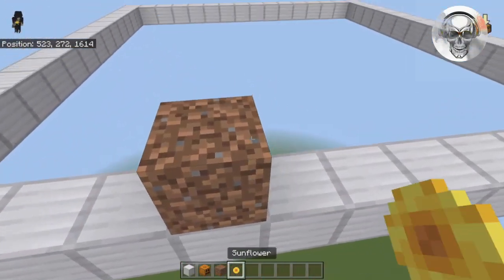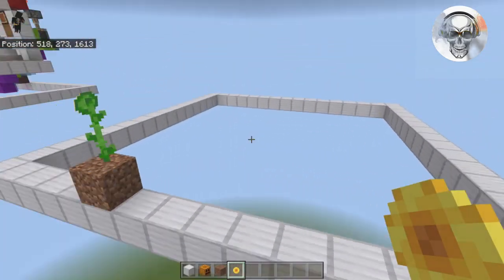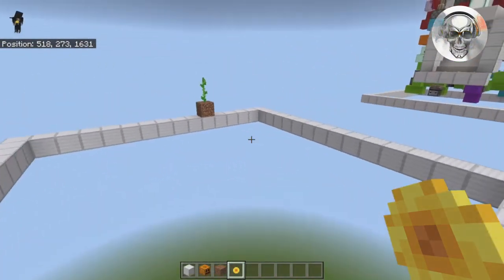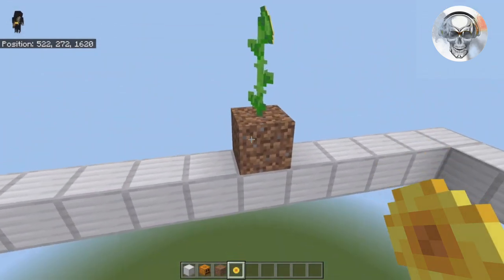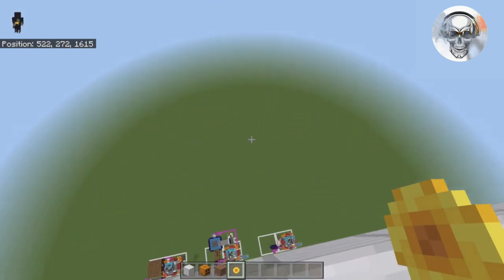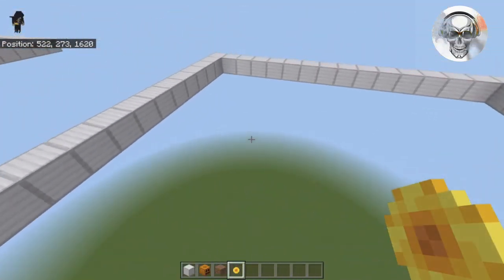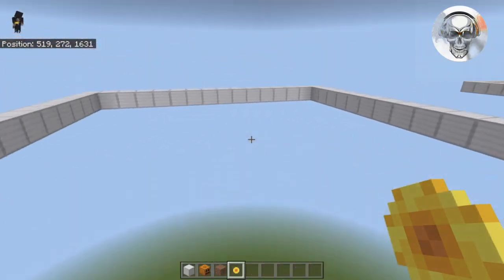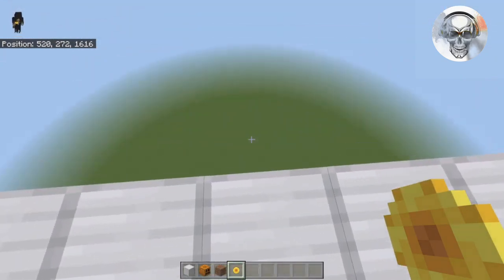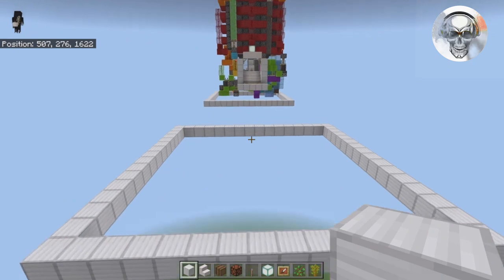If you don't have a pumpkin, you can use a sunflower — it points east, so your door can face west (the opposite side) or south. My favorite method is using coordinates: the direction in which your Z coordinates decrease is north. So if Z is lower in one direction, that's north. Once you identify north, you know where south and west are.